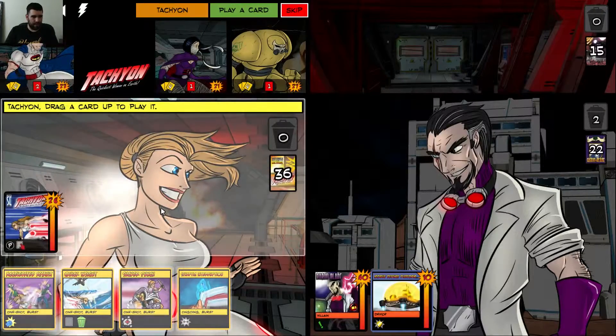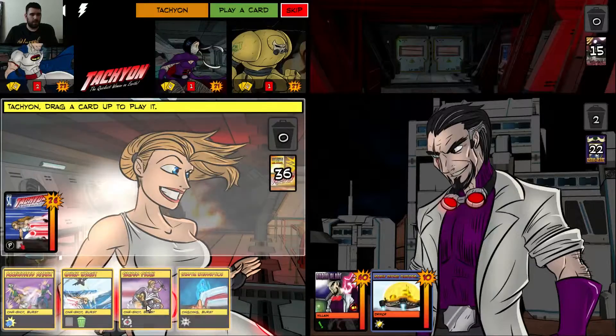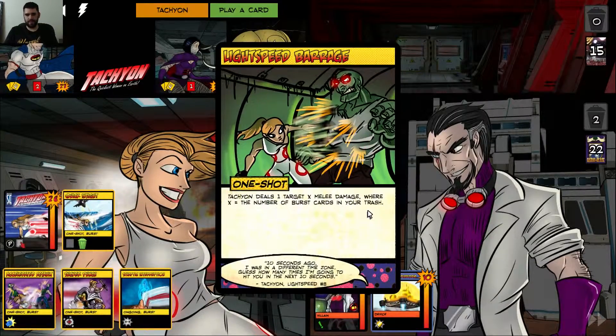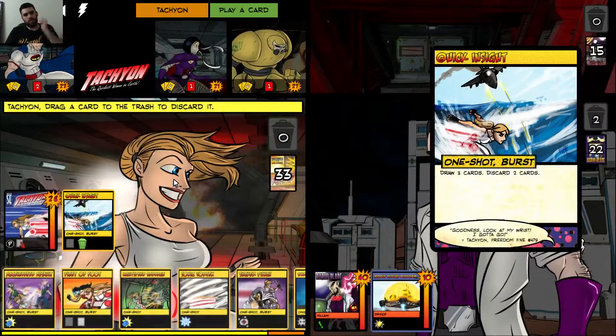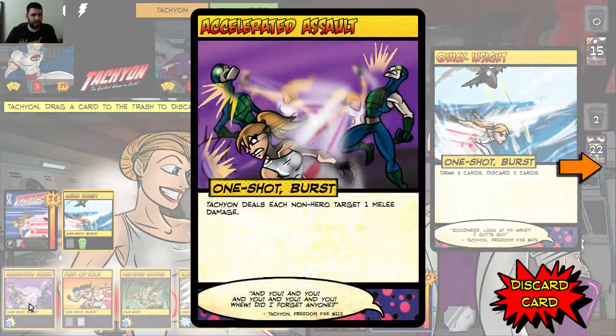Tachyon is probably my favorite to play. Her big mechanic is she has these cards that have 'burst' in the title, and then she has other cards that do damage based on how many burst cards are in the trash. She likes to play as many cards as she can, and her power lets her reveal the top card and either discard it or leave it on top, which means she'll draw out that turn. I never used to play Quick Insight, but then I realized she likes discarded cards, so I started using it a lot more. I want to get rid of Sucker Punch — it is a burst card. For Baron Blade, I could discard this Sonic Vortex, but it's not a burst card, so I think I'm gonna get rid of this one instead.